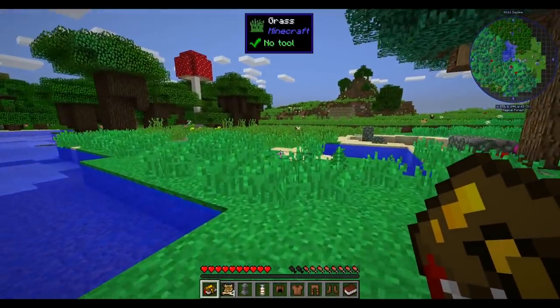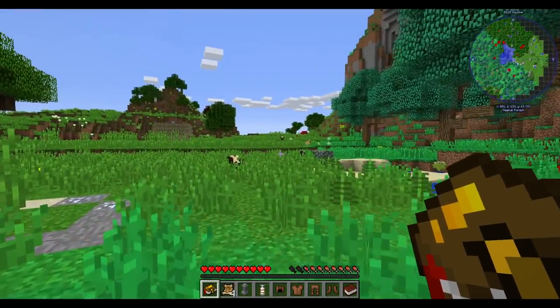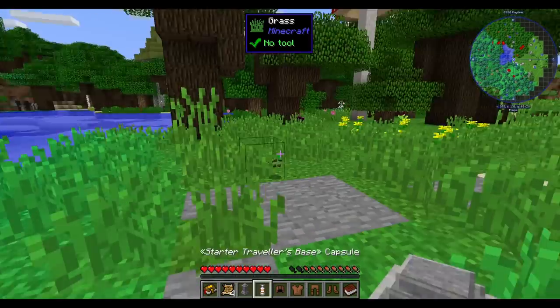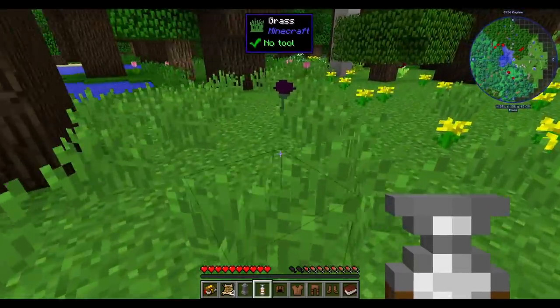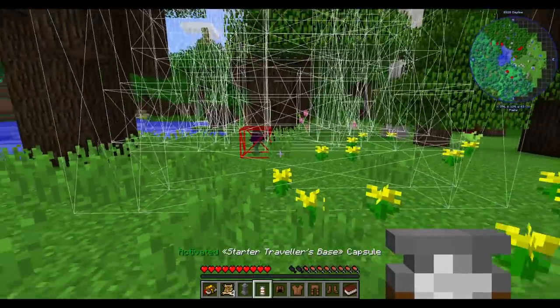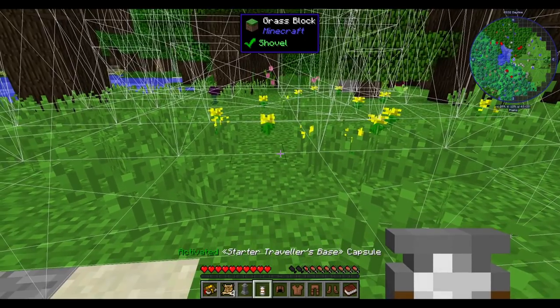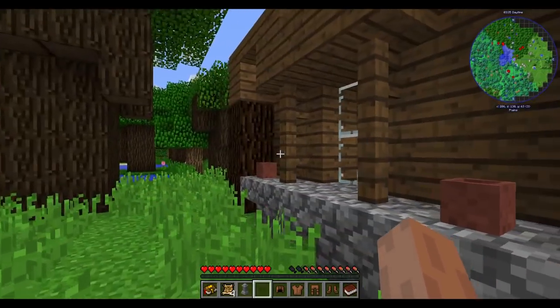There's a dark oak forest, there's water and flat land - perfect. So let's set up our home. I think we get this capsule home - this is worthless. Well, it's not that small. Here, let's place it and see what it looks like. This is like a very starter home. Is there a door? Yes, there is a door. Look at that.